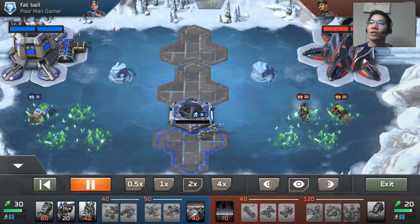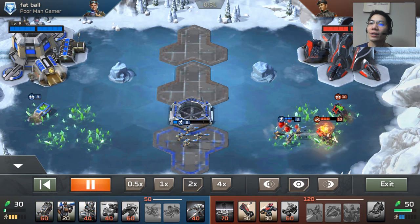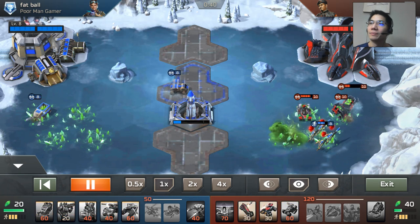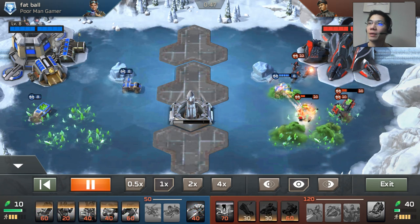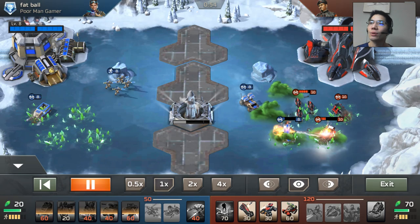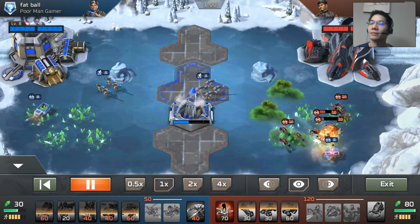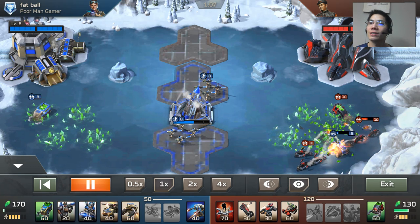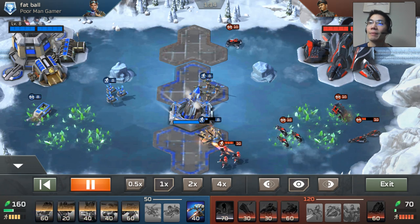He starts off with a double harvester. When really high level opponents have a double harvester like this, it takes so long to take out a harvester because they're so strong. I anticipated he was going to roll out a chem buggy, which is why I jumped into my pit bull instead of rolling out another missile squad. The problem is he is just overpowering me — everything just takes so long to kill. I had to invest two missile troops and a pit bull to get that harvester, so I've already spent a lot just to steal it.